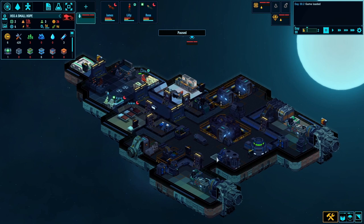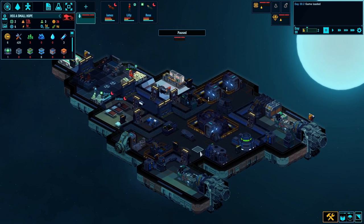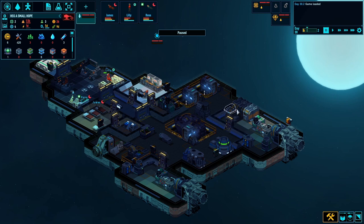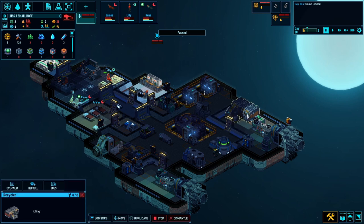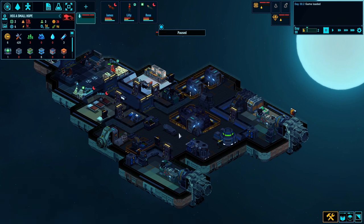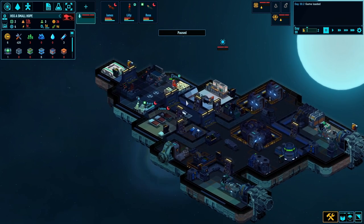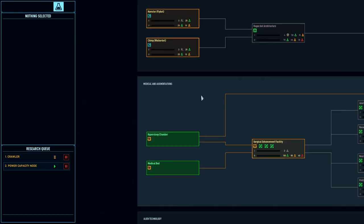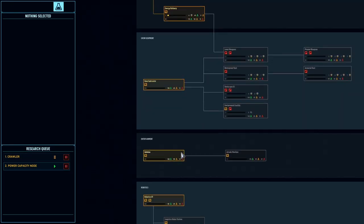Hello and welcome to episode 4 of my Space Haven 100 day challenge. We are on day 30. Picking up from the last episode, we managed to expand our base slightly and we've got a recycler here which is going to be crucial for crafting blocks to expand the ship. Before I do that, I'm going to change my research because we haven't got any defense against asteroids or robots.